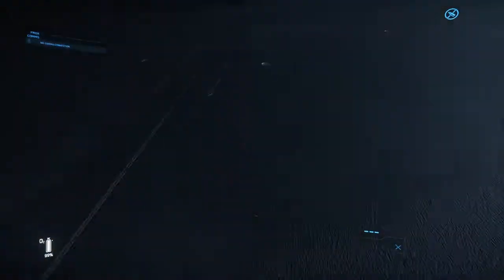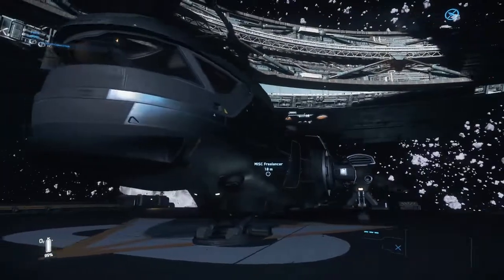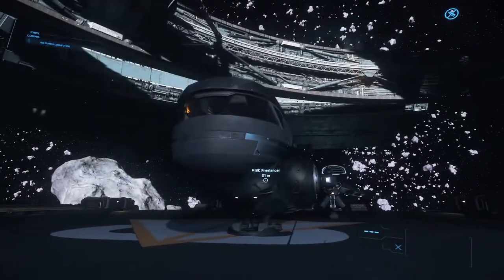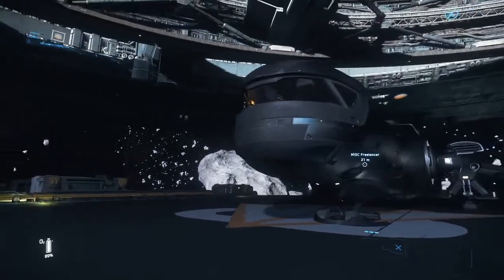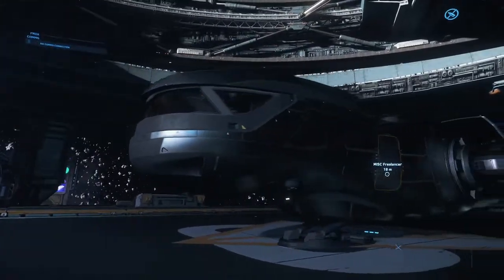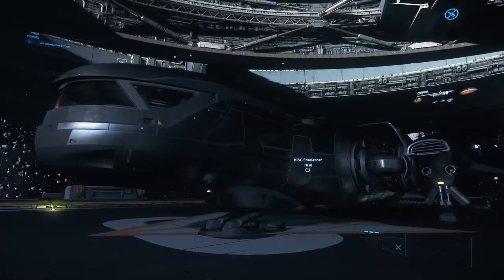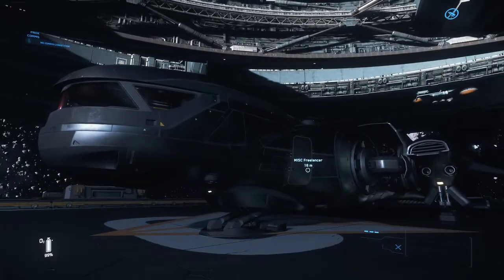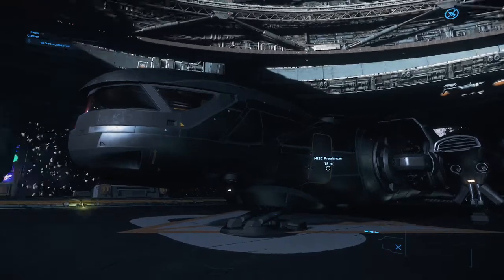That's the base guide to flying your Freelancer, taking off and landing. Just remember the Freelancer is slow to slow down, so if you're coming up on an object like an R&R or another ship, turn off cruise control early — at full speed it can take an easy 30 kilometers to slow all the way down. Thanks for watching, and read the description if you missed something or want to see it in text.